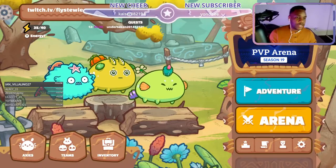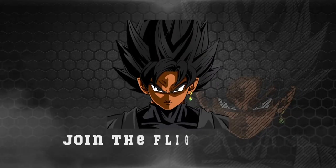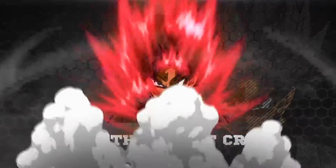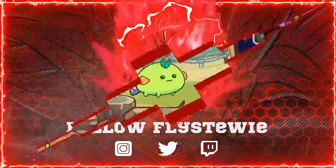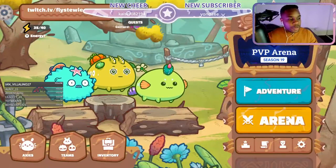What is going on guys, it is your host Fly Stewie in the building. Today we want to talk about this plant that absolutely dominates the double anemone teams that are taking over Season 19. If you like these videos and want to see more, make sure you hit that like button and subscribe button — that's how we go through the YouTube algorithm.